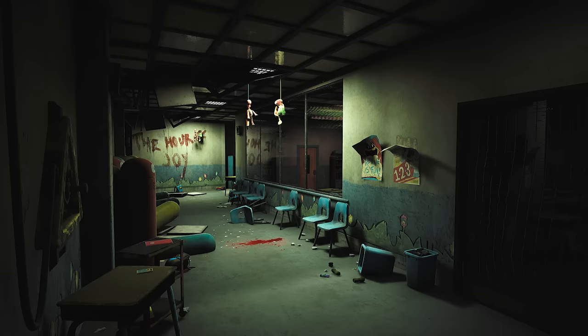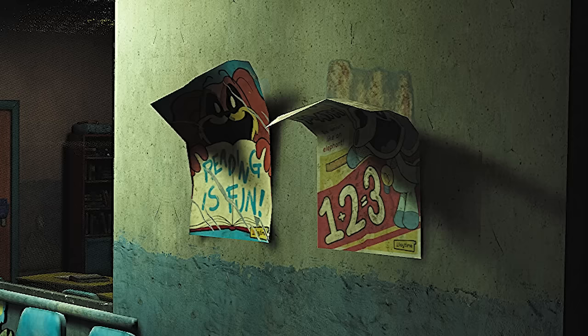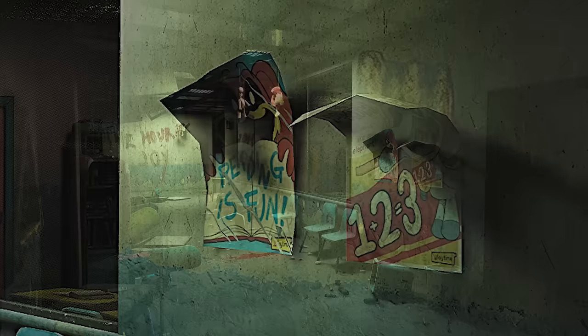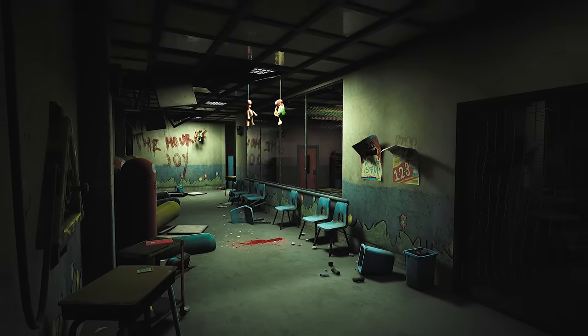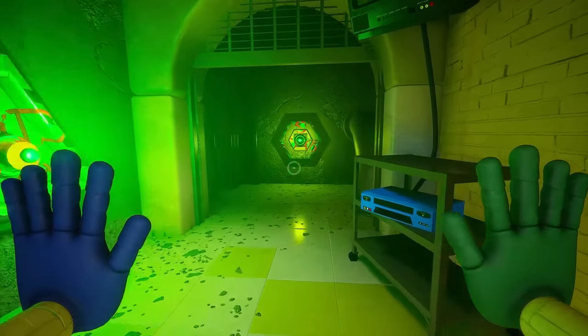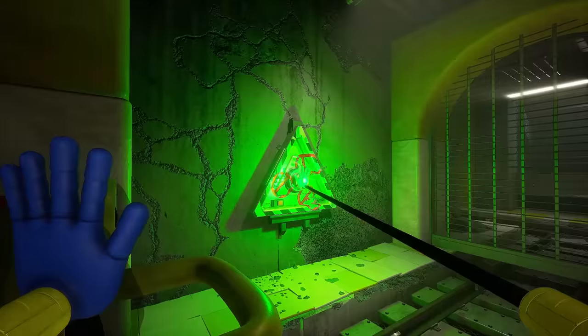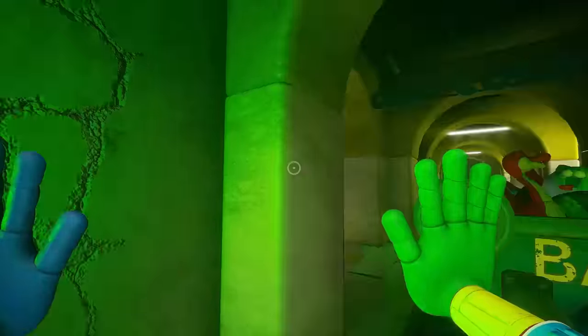We can also see some cartoon character-themed school lockers, backpacks, books, and calculators, as well as educational Smiling Critters posters — all of this detail confirming that this is indeed the schoolhouse location. A grab-pack point suggests we'll need to connect power to access various areas within this schoolhouse, and we may be doing this under pressure if those Smiling Critters are on patrol.